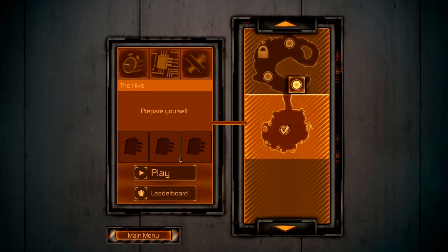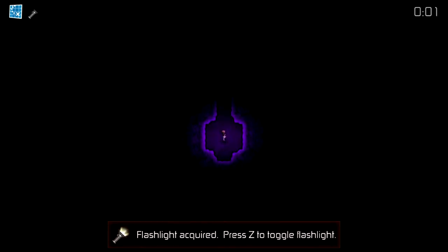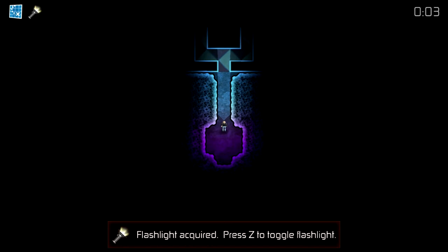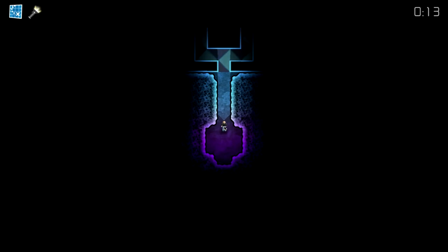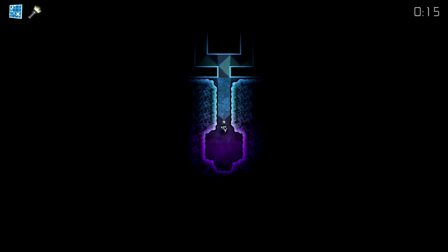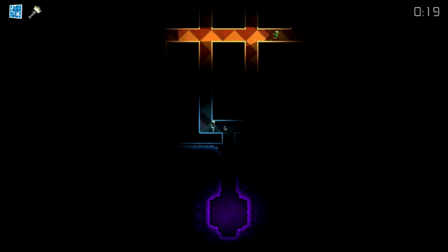I guess we'll start with the first level, because I completed the first level already. Press up, down, left, right to move the player. Z to turn on your flashlight, and M to open up the map. So you are this white dot right here, and these green squares are the enemies. The advantage to having your flashlight on is that you can see farther, but the disadvantage is that they can see you, so you've got to watch out for that.